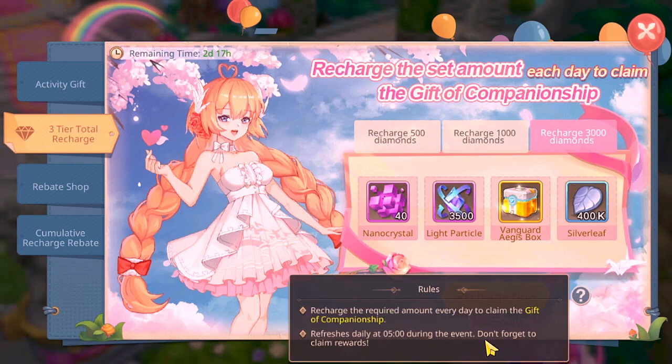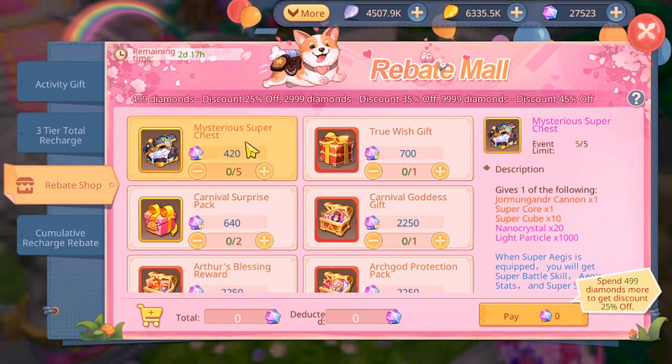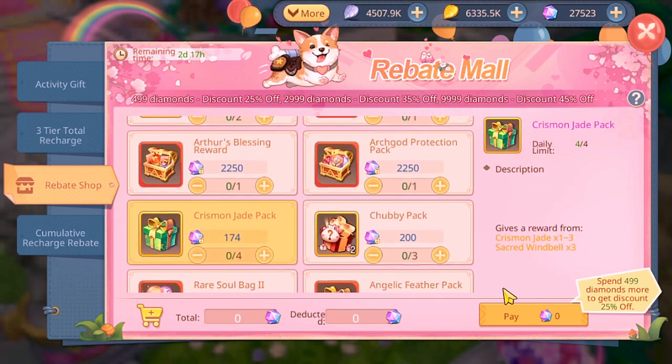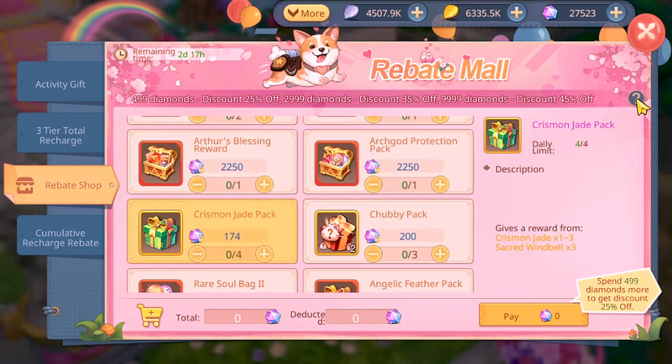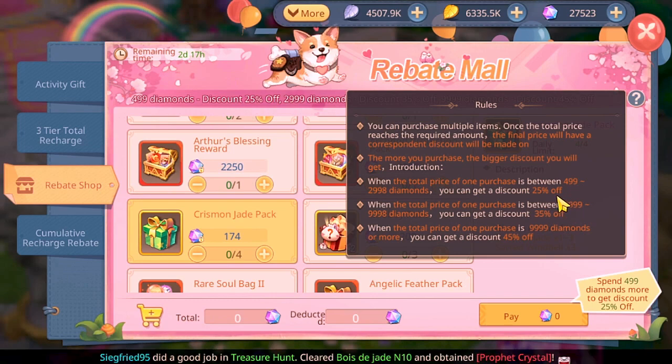You can read the description here — recharge the required amounts every day to claim the reward. The third tab is the Rebate Shop, which is essentially a discount shop. You can buy any of these items at a decent discount. Click on an item to read all about it and see how much discount you'll be getting and how much the item is worth.